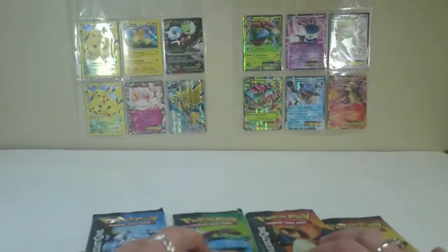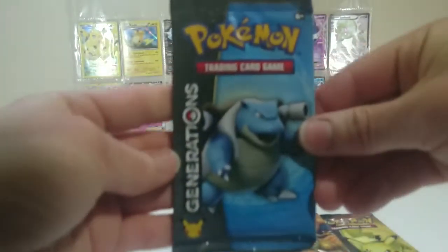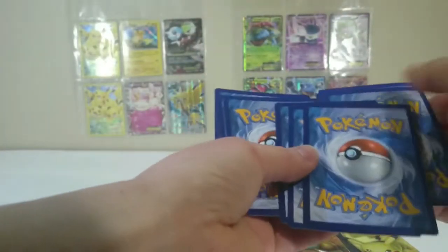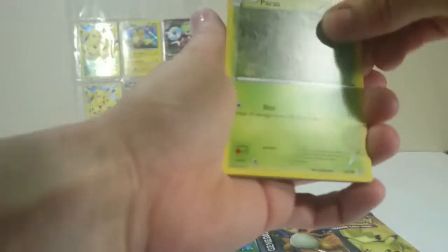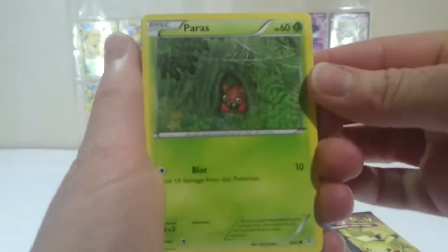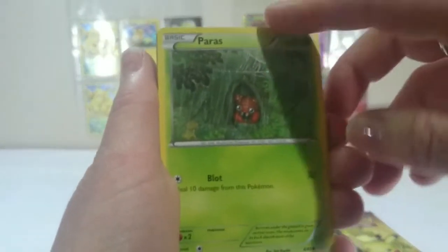Alright, now we've got our four boosters. We'll start with Blastoise. I know that I haven't had the best of luck with the last couple of openings of these, but I'm hoping that luck changes. I still have tons of cards to get. This will determine whether I continue with getting two boxes or not — depends on what kind of pulls I get.